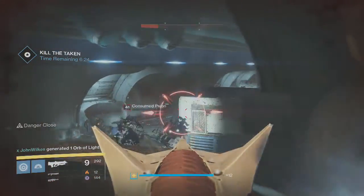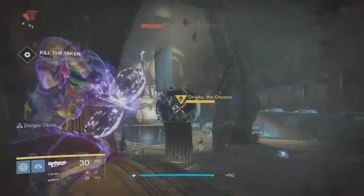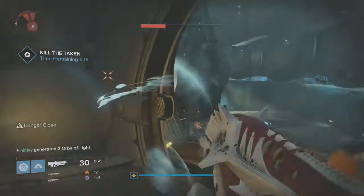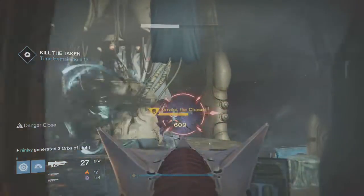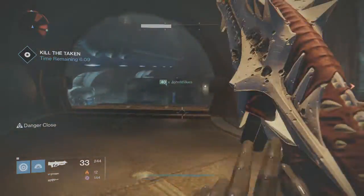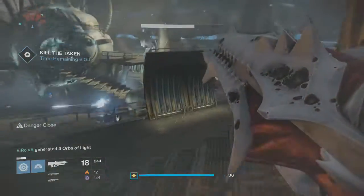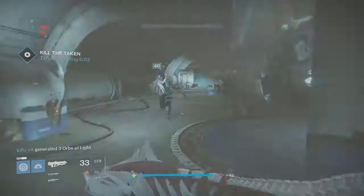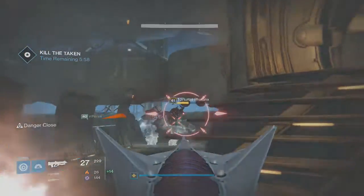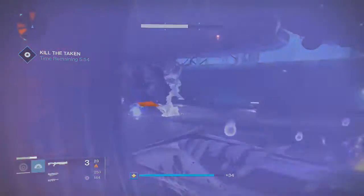You can have two people focusing on adds and one person focusing on the boss, because basically the boss's life has to do with when adds come out — every certain percent you do to him, he will spawn more adds. So you want to get him down pretty quickly, but you also don't want tons and tons of adds everywhere. It's a crazy room, very very hard — one of the most insane things I've done in this DLC so far. But it's a lot of fun and it's well worth it to get a sweet secret gun.